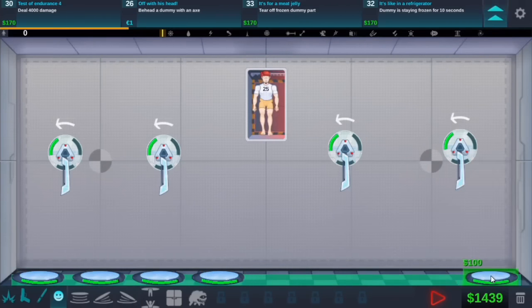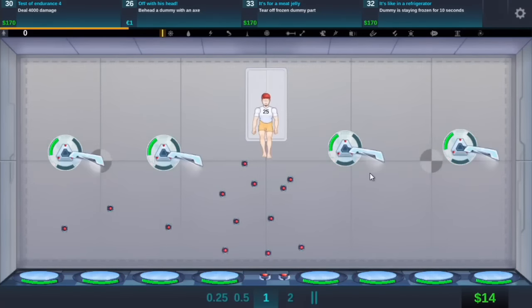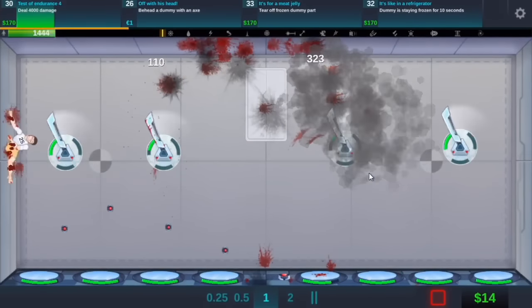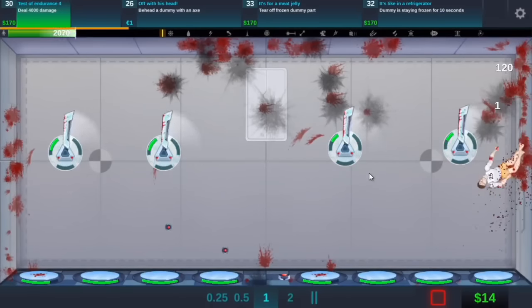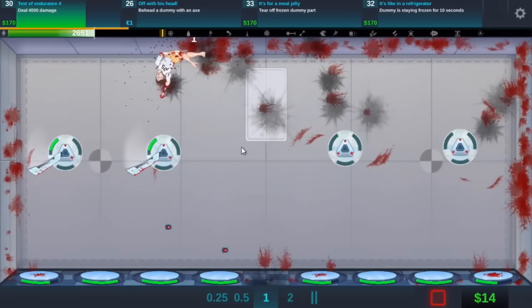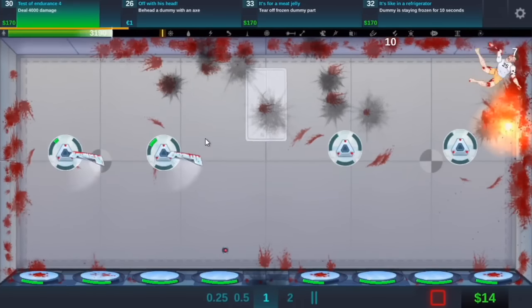And then you can go to the left. Four - that should be enough. And then we'll put mines in the middle maybe. Mines on the ground in the middle. We'll put some around just so we get some extra damage. Because it would be nice to complete the 4000 one. Okay they're pretty much holding everyone. Is this going to work? We need to behead with an axe. How do we actually do that? That's going to be so difficult.